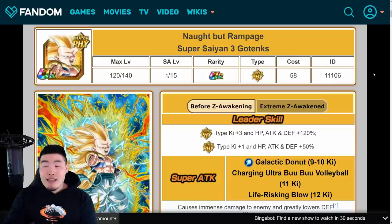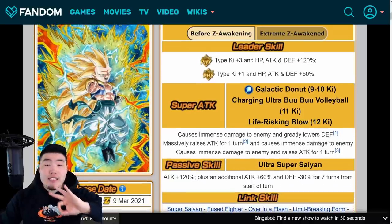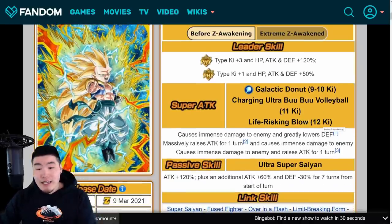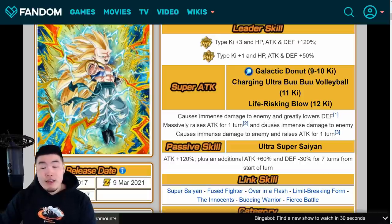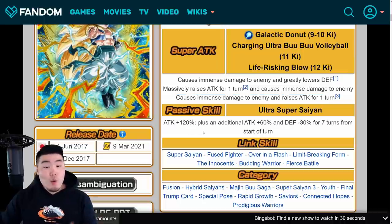We're going to start with his pre-Extreme Z Awakening details first, then talk about his EZA details to compare the two. Starting with the current leader skill: Super PHY types Ki +3, HP, Attack and Defense +120%, or Extreme PHY types Ki +1, HP, Attack and Defense +50%. He had three different super attacks: the 9–10 Ki causes immense damage and greatly lowers defense; the 11 Ki super massively raises attack for one turn and causes immense damage; and the 12 Ki super causes immense damage and raises attack for one turn.